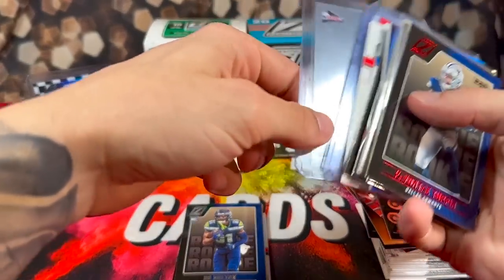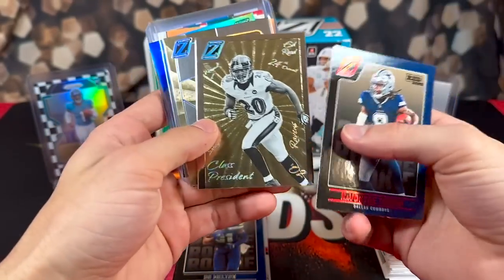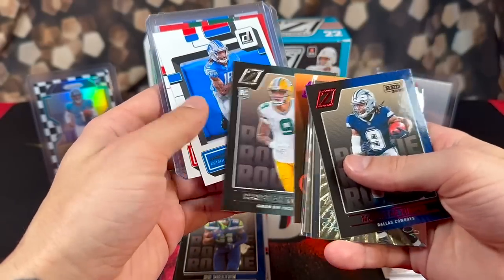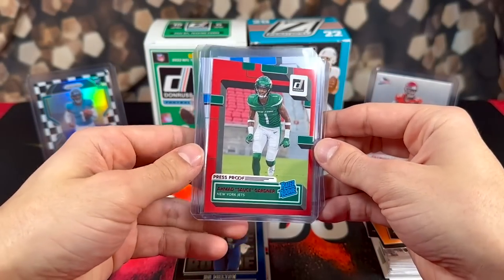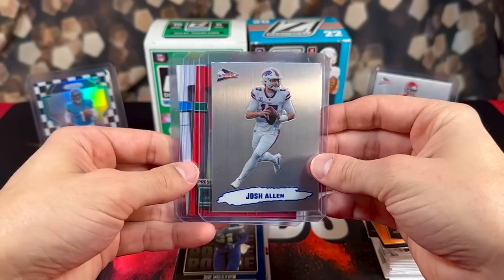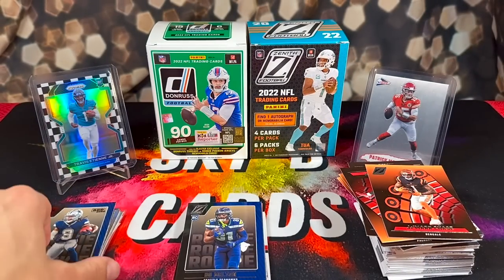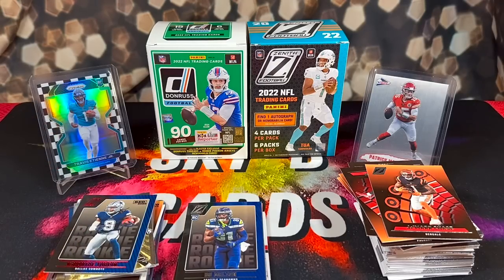That was rough — you guys will have to comment below your thoughts on that Zenith blaster. Let's go over all the pulls from the two blasters though. We got some nice stuff — pretty cool Burrow, got the Color Guard Swift patch, and our best pulls were the Sauce Gardner red, Matt Corral canvas, and the Josh Allen 92 Pacific. Pretty nice cards, but overall a pretty frustrating rip. That's going to do it for this video — comment below your thoughts, show some love, like, comment, subscribe, and peace out.